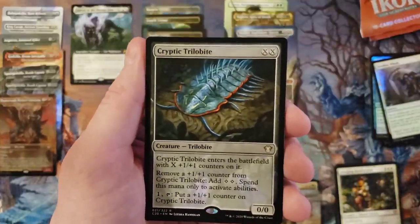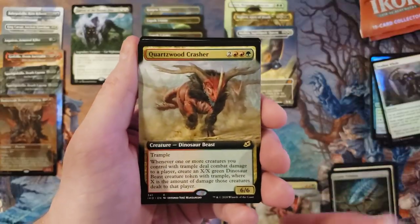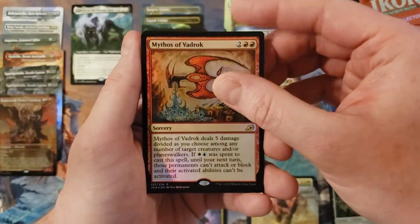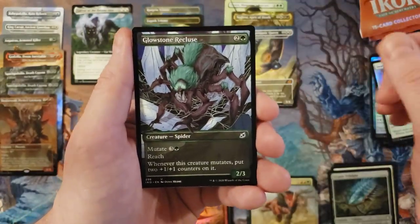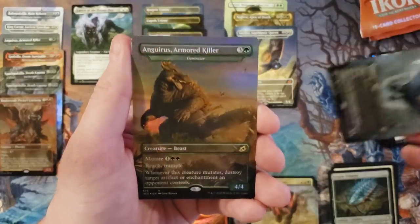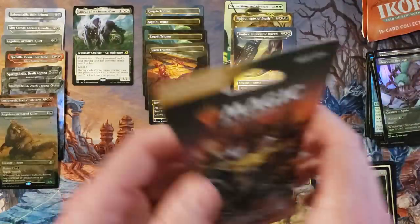Cryptic trilobite — definitely goes with the flavor. Second pack in a row quartz wood crasher — that's the kind of thing that doesn't happen in a sealed box, so I guess that's part of the difference. Mythos of Vadrock pack foil, pulp keat, glowstone recluse, dirgebat again, and Ingurious foil. And yet another one of those in the back. Okay, three packs left.